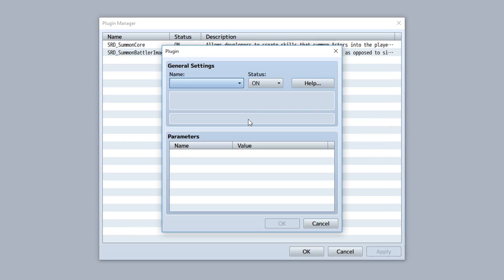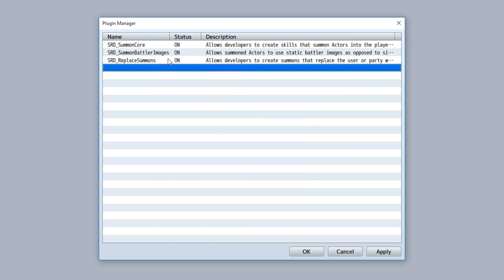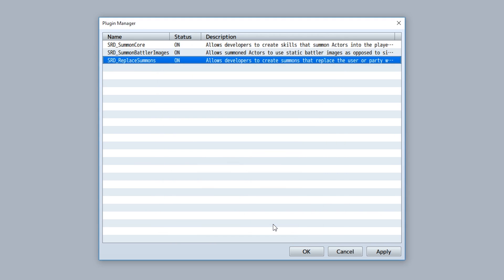Based off the widely requested Final Fantasy X summons system comes a replacement summons plugin — an extension plugin to the summon core that allows you to set up replacement mechanics for your summoning.